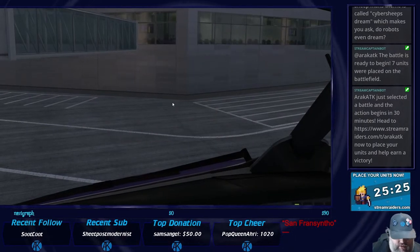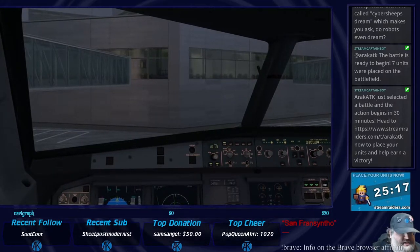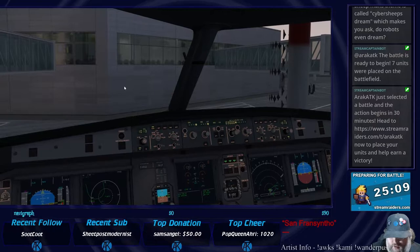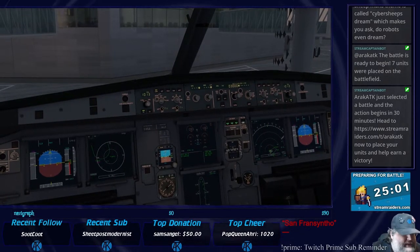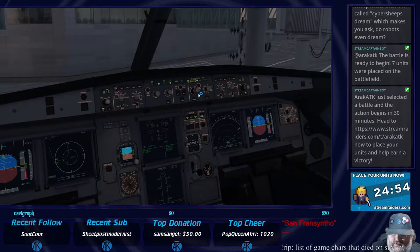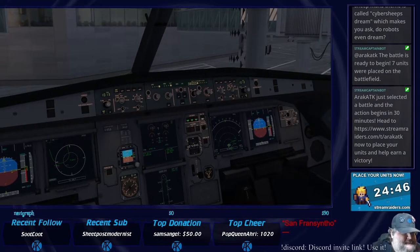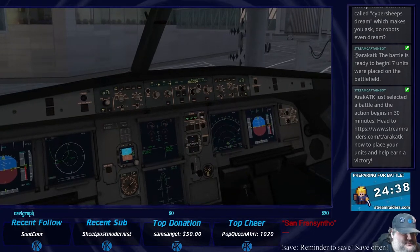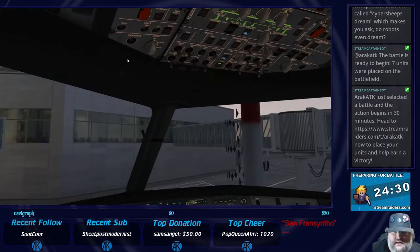EGPD is not in the database. All right, let's just hope we can do this. Pushback and start: altimeter should still be set, flight directors are both on, we can turn off our landing systems for a while. Speed should be dashed, heading should be dashed, we're going to set this to 380. Anti-skid and nose wheel steering is on, switching panel is all normal.